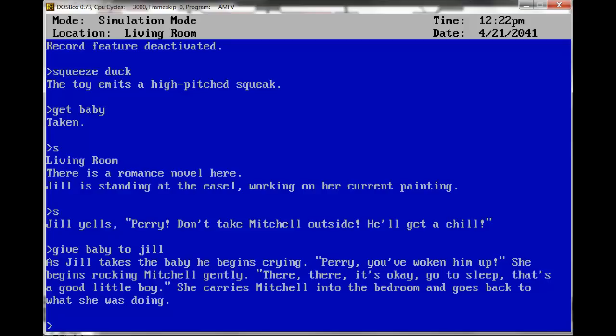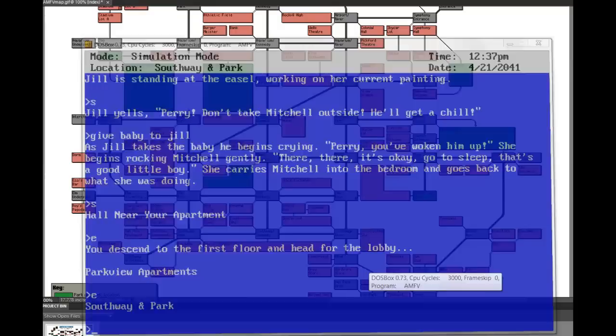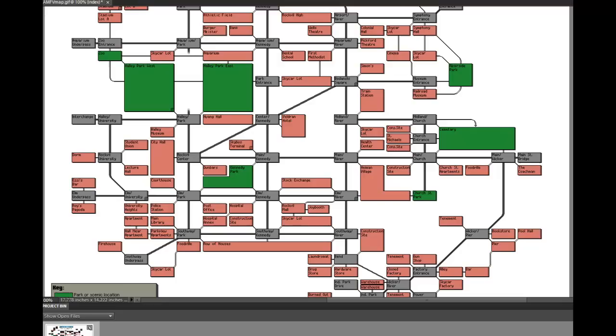We're back out in the apartments. Let's go back to our map — we had to visit home, and we have accomplished that part of our mission. There's a firehouse and a sky car lot. Foodville — that's probably some kind of supermarket. Hezzy's Bar and Roy's Pagoda. I don't think I've been to them, but we're supposed to get a meal. So let's go to Roy's Pagoda. I love the idea of Roy's Pagoda because Roy is definitely not an Asian name.